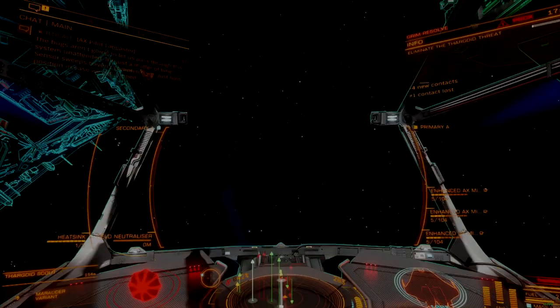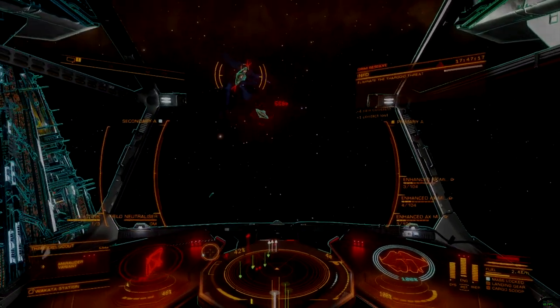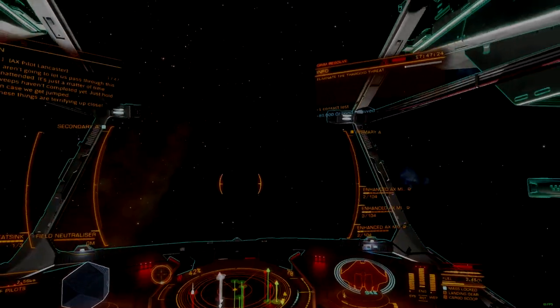This meant that once shard cannons became available and demonstrated a greater ability to both exert and destroy Thargoid Hearts, the primary exertion meta shifted away from this weapon and never looked back.